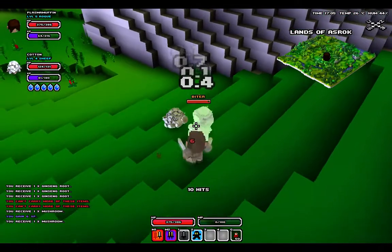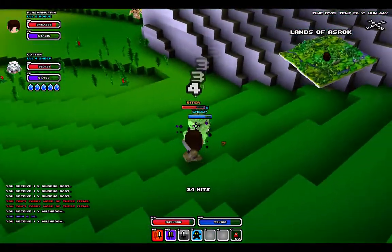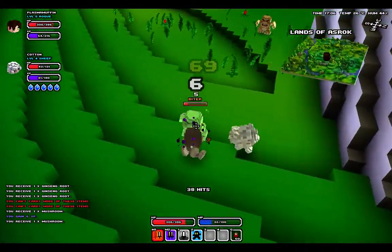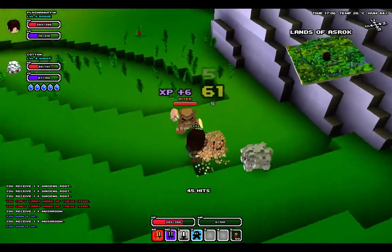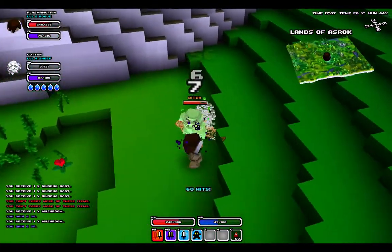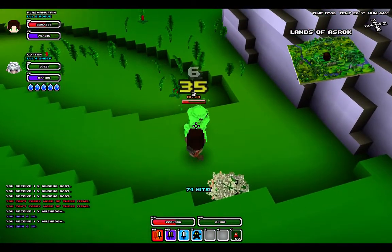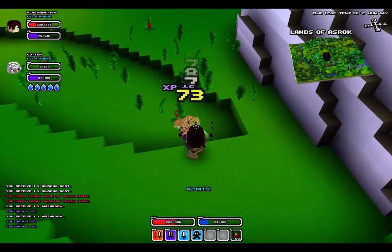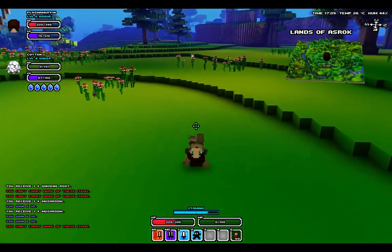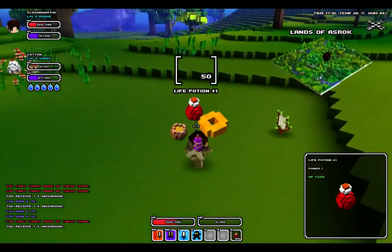So I'm using my daggers now, and what that means is I attack - I do less damage, but I attack faster, and my special attacks poison enemies. Although they don't stun them as much, which is a bit of a shame. Hopefully you can hear me over the violence. Also, these things are called biters, and they punch you, which makes sense somehow. Kinda ironic.